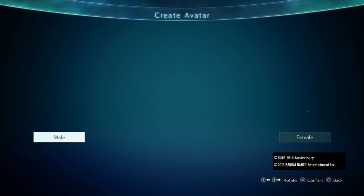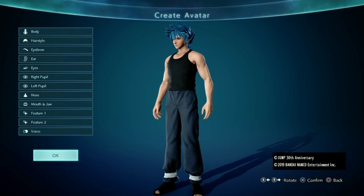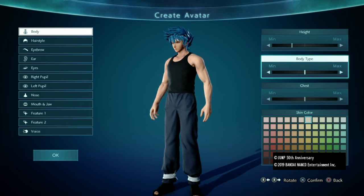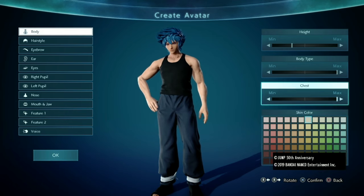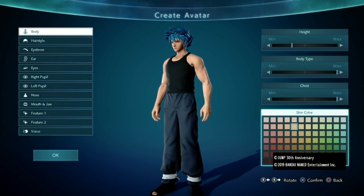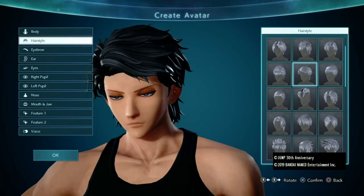Now the first thing you want to do is create a male character. It doesn't matter what typings you give them, so I just chose type A. For body, you want to give him minus two. For body type, he's gonna be a buff boy — let's make him buff. Same thing with chest, make it maxed. For skin color, you want to give him this one. For hairstyle, you want to go up and give him this one.